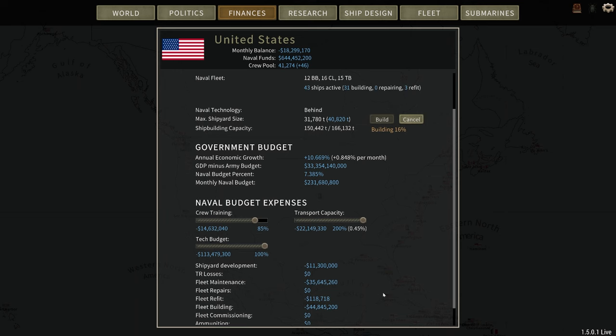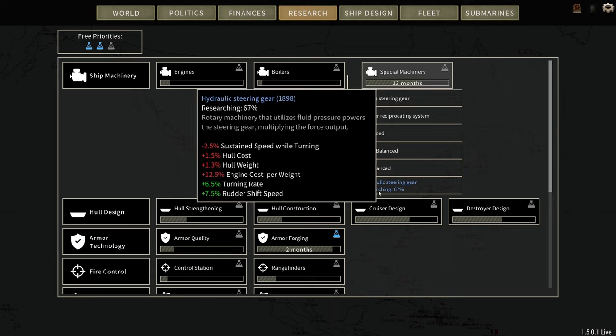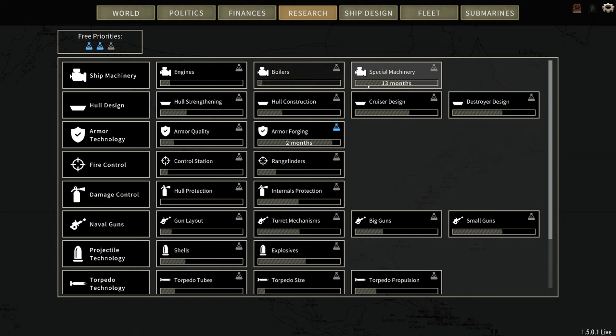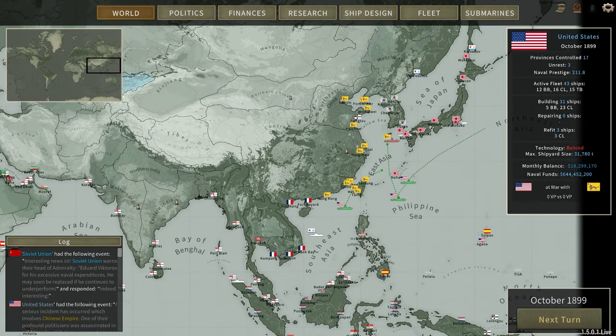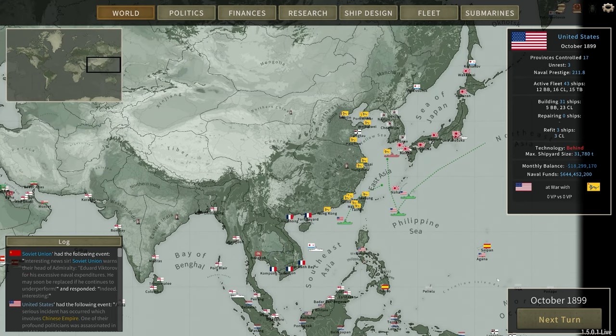Let's take a look at finances since we just spent a whole bunch of money — we're down 18 million. Research: two months to go on armor forging. Special Machinery is coming on board. Hydraulic steering gear research is at 67% — 13 months out, but if I put a priority in there it's down to three months. I was told to trust the system and not put a priority there, so that's what we'll try. I do listen to your comments, so if you have any more tips and tricks, please share. Let's go to November.